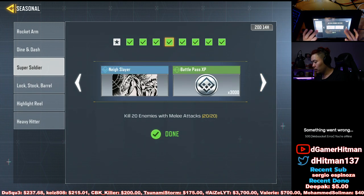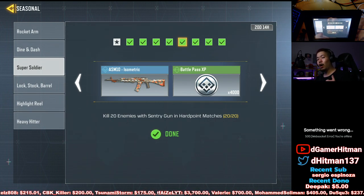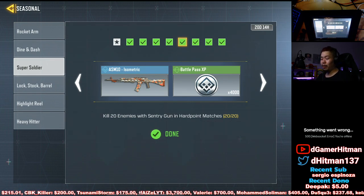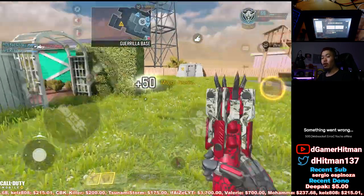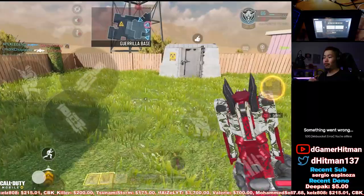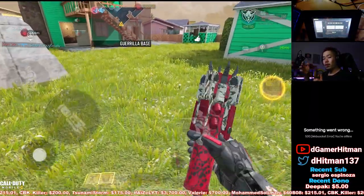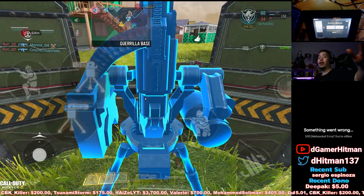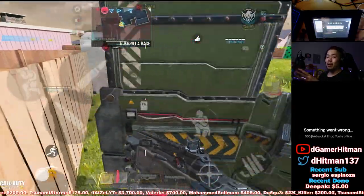You can do the sentry gun at the same time as the frag grenade challenge. The sentry gun might seem hard but it's not as difficult as you think. I use the Hardline perk — instead of needing eight kills you only need seven kills to get the scorestreak. Also use the shield: when you die and you respawn with your sentry gun, hide it in a corner, put a shield in front, go to the opposite end and get kills.